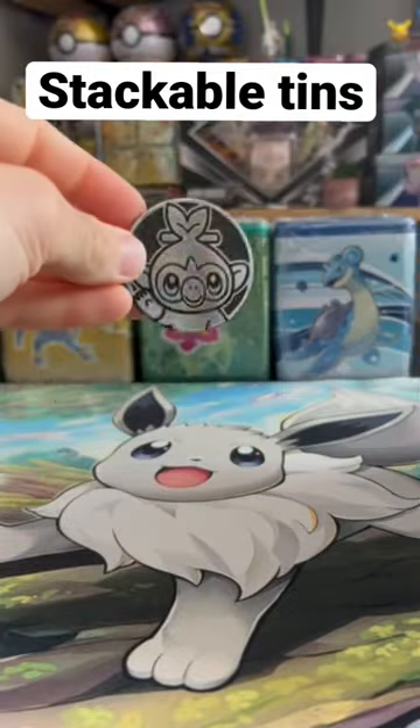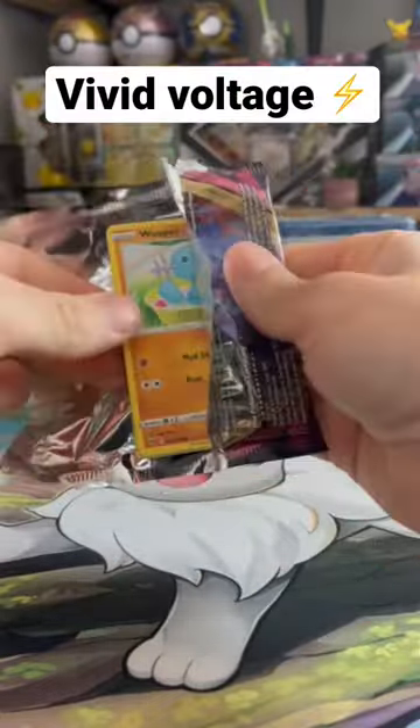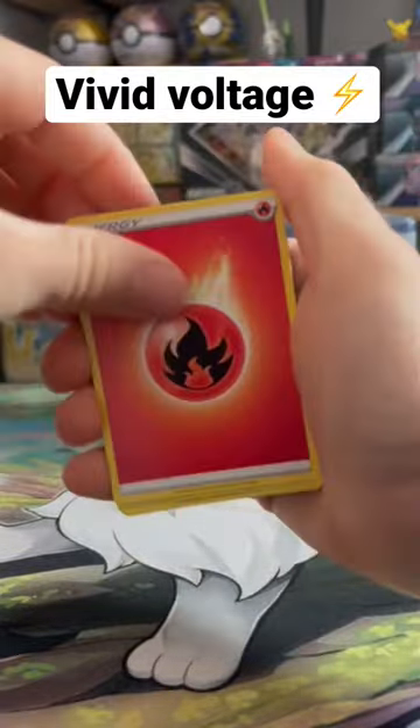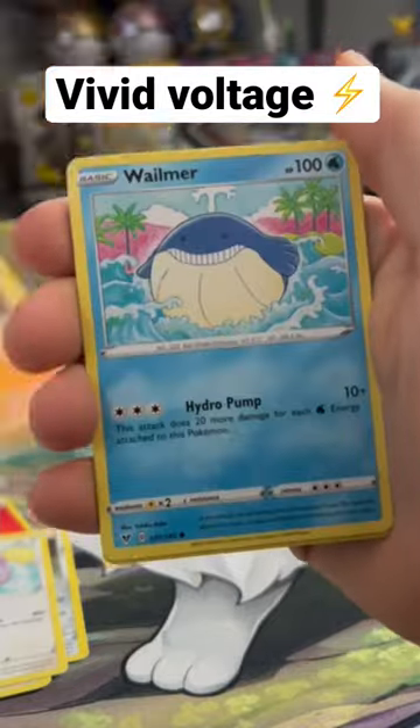There's Celebi, and we got the Zeruki badge. So we got Vivid Voltage, Evolving Skies, and Chilling Rain. We're going to start it off with Vivid Voltage. Let's see if we can get a hit. There's your code card. Starting it off with Fire Energy. Leave a like for good luck, and let's see what we can do in this 10.